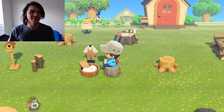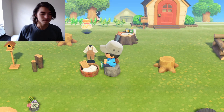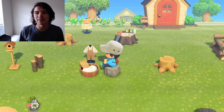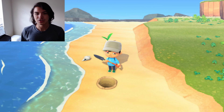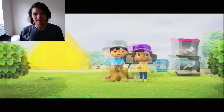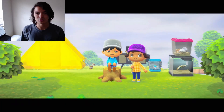Every piece of furniture I had, I just put outside. You can see Agnes in the back right there. I started out with Agnes and Hamlet. Oh, there's a little museum tent. This was probably just some Nook Miles pictures. That was when my sister visited my island — she had gotten the game a few hours after I did and we just went into each other's islands.